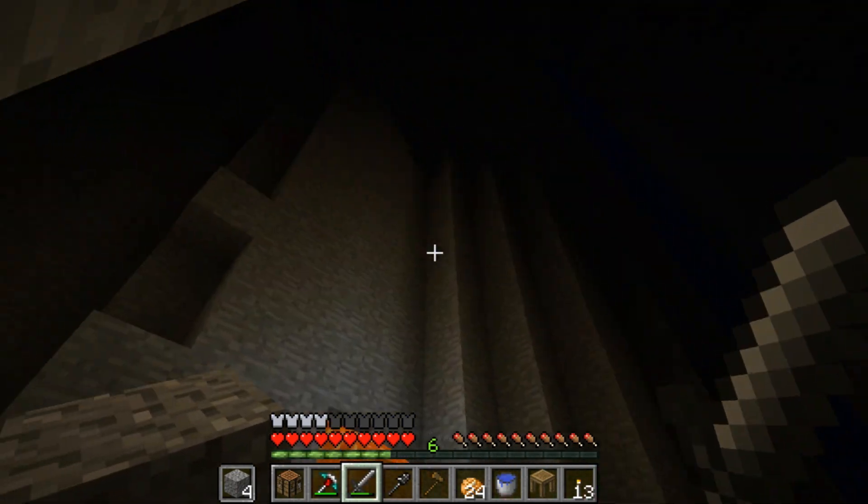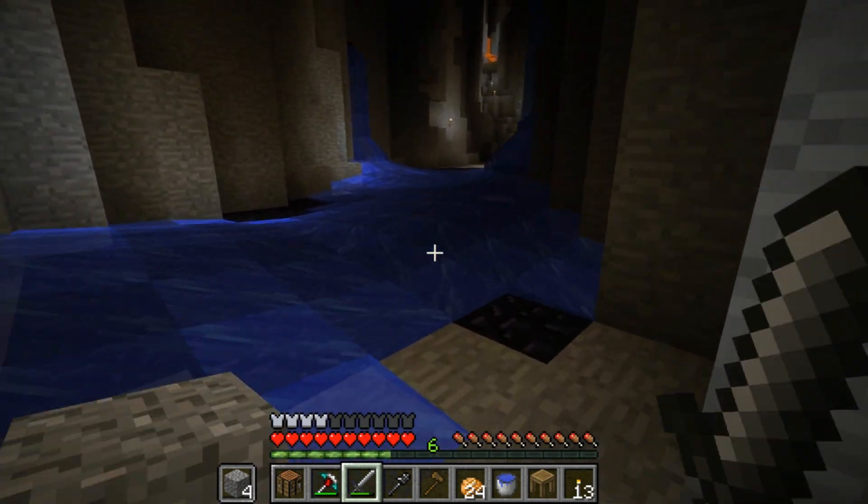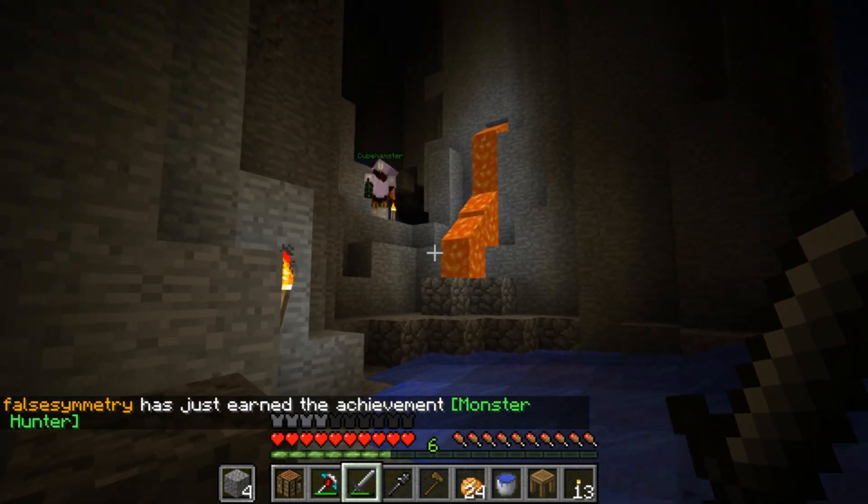There's a creeper up there. Yeah, I see him up there. We could just like branch off of this. Oh, he's heading my way. This is a good level here. We would just wanna branch off of this, start mining.